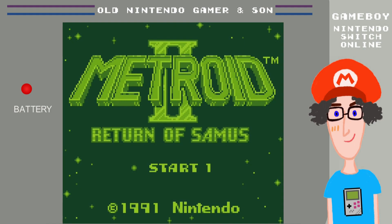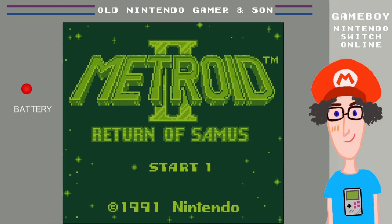Hello and welcome to Metroid 2: Return of Samus. It's the 1991 original Game Boy game, amazingly. We're playing it on the Nintendo Switch Online app for the Game Boy, which was dropped in the recent February 2023 Nintendo Direct. It's me, Old Nintendo Gamer, dropping into the first 15 to 20 minutes of these games to see if you want to check them out yourself.